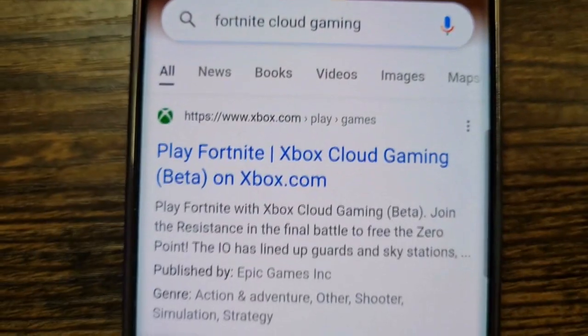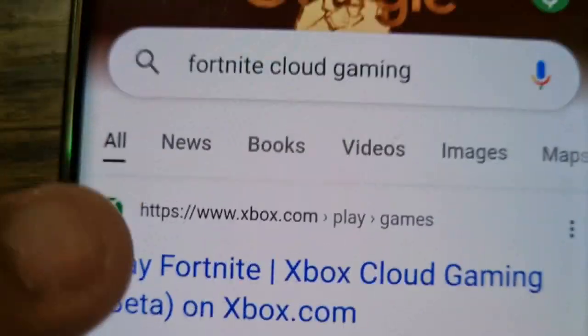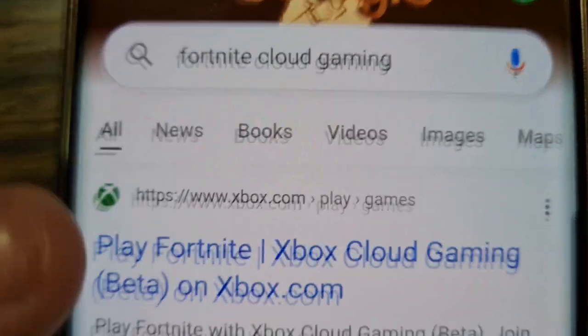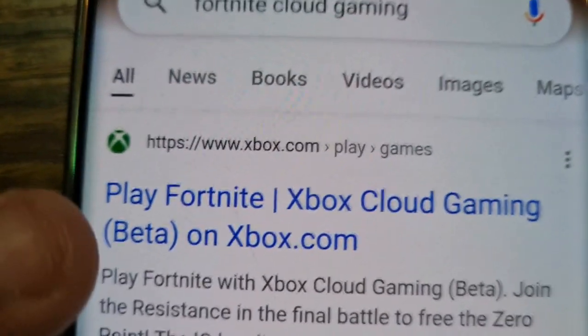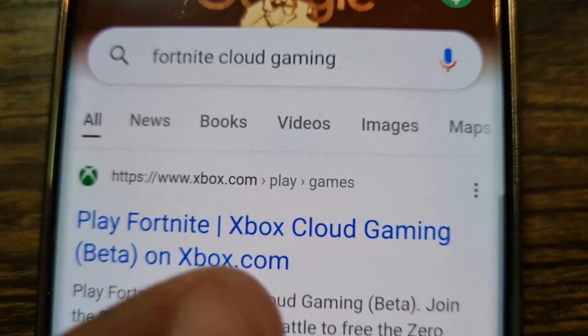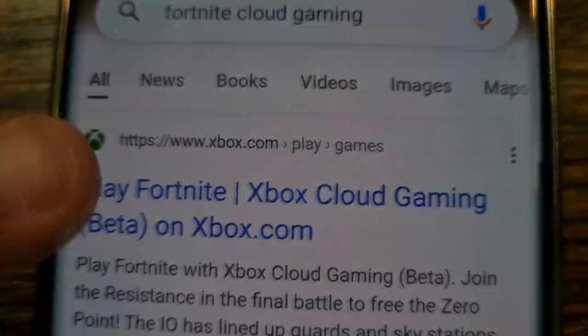It should pop up right here. Make sure that the website is www.xbox.com — super important. And make sure it says 'Fortnite — Play Fortnite — Xbox Cloud Gaming Beta' on xbox.com. Make sure you see that and click on it.